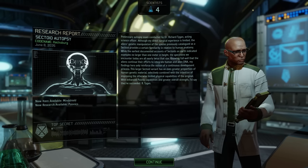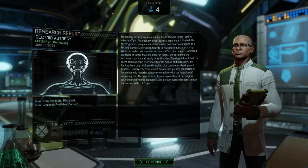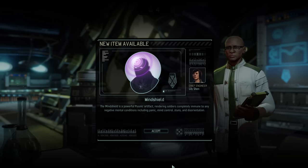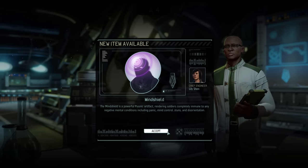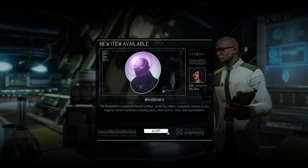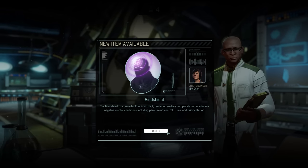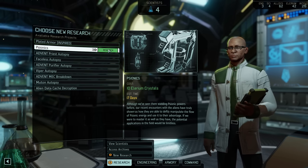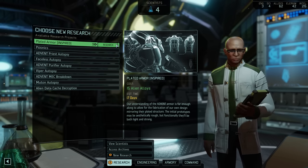This is arguably one of the most important autopsies you can perform in the game — not necessarily because of the anti-psionic mind shield we already know from the first game, but much more so because it unlocks psionics itself, which can be extremely powerful. They are handled a little differently in this game compared to Enemy Unknown, but the base path is the same — we still need to construct a psilab to give our soldiers psionic abilities. For now, though, it would be stupid to pass up the inspiration, so for the next 17 days our research staff will be unlocking the secrets of plated armor.